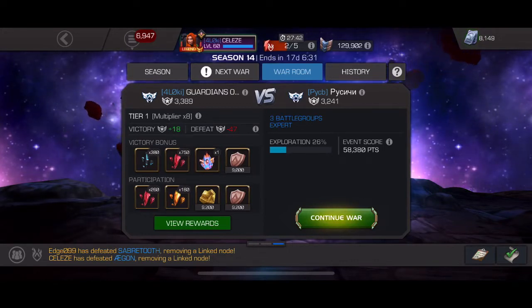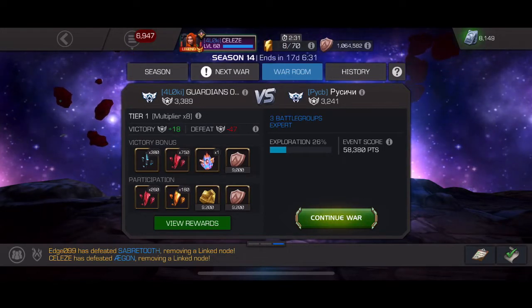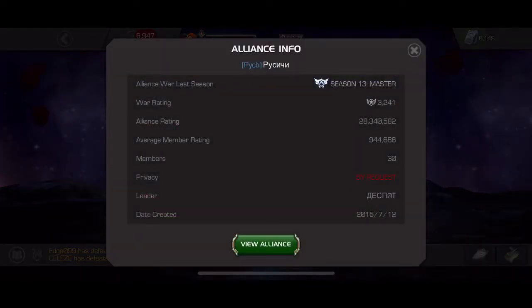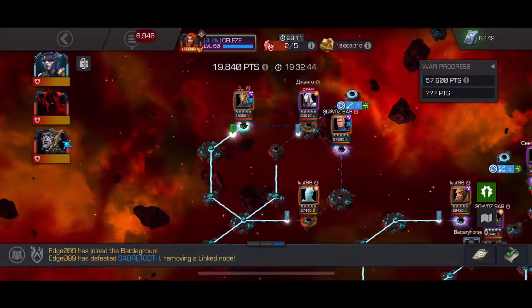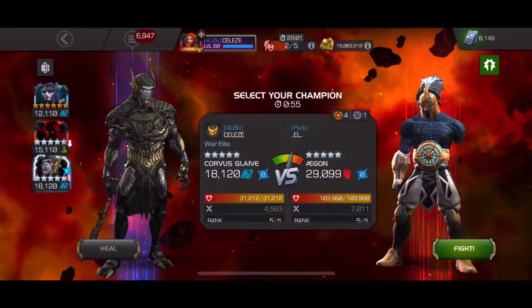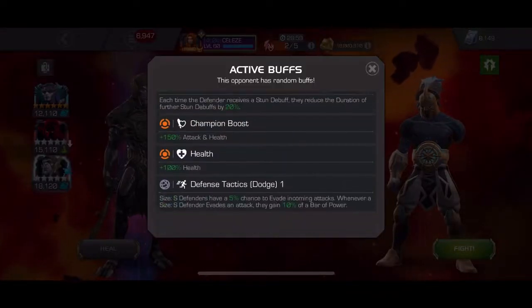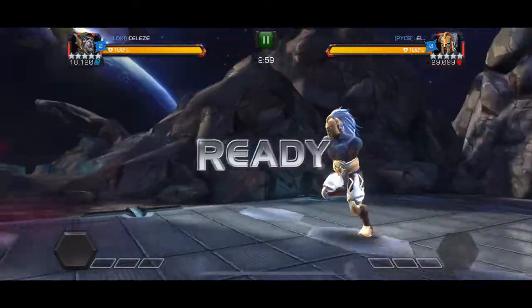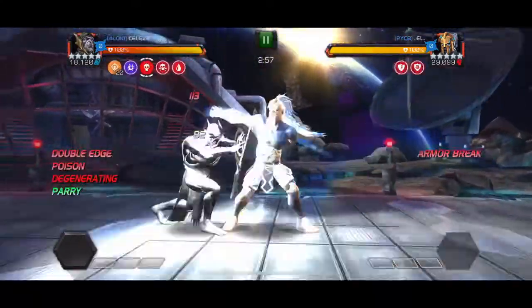Hello guys and welcome to world number 5 of this season 14. This time around we're tackling PCB. I'm starting here on path 1, where I have this egg fight, and I'll be using Corvus for it, just trying to get the fight done as fast as I can to not lose too much health from Starburst.